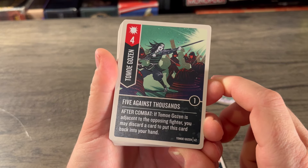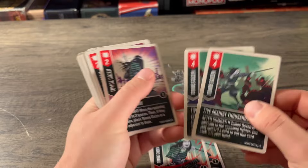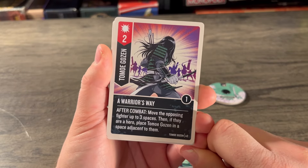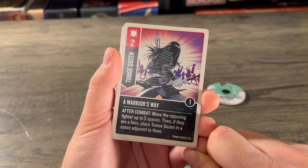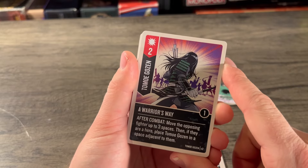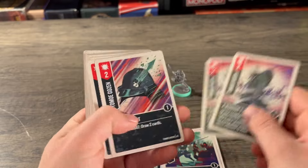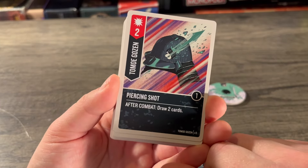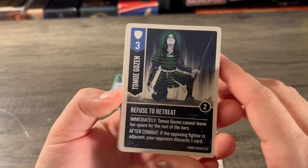That lets you separate a hero from their sidekicks, which is really nice — like getting Medusa away from her harpies. Then Piercing Shot — attack of two, boost of one, three copies: after combat draw two cards. That's six card draws right there. Moving to defense cards: Refuse to Retreat — defense three, two boost, two copies: immediately Tomoe cannot leave her space for the rest of the turn; after combat, if the opposing fighter is adjacent, your opponent discards one card.